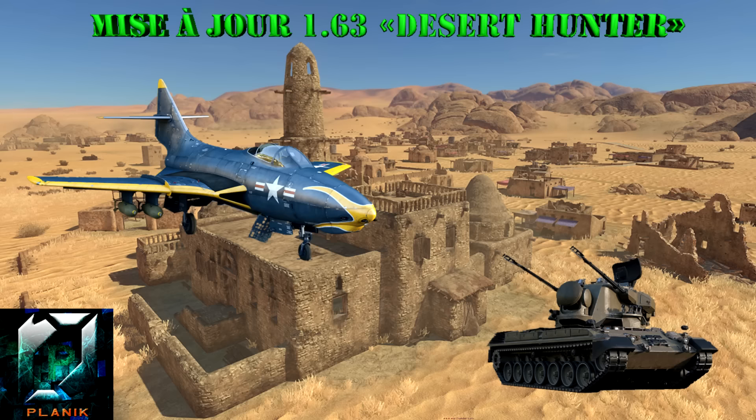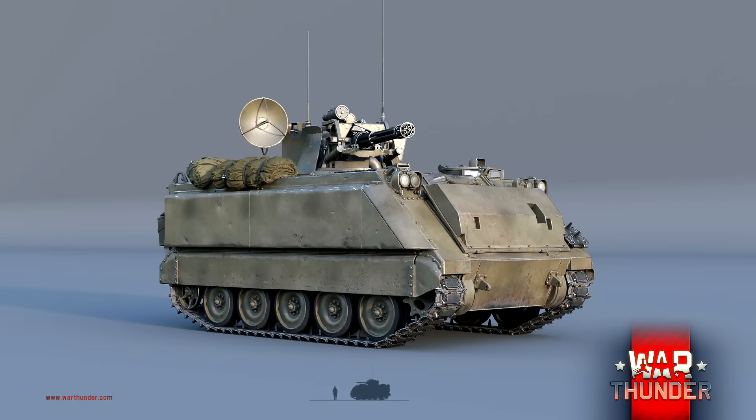On va commencer directement avec les Américains. Pour l'instant, ils ont 3 nouveaux véhicules terrestres et un nouvel avion. On va commencer par les véhicules terrestres, puis après on enchaînera sur l'avion. Pour le premier véhicule, on va parler de la nouvelle anti-aérienne qui va être ajoutée, donc la M163 Vulcan Gatling Gun.